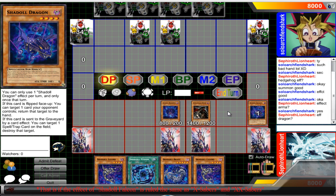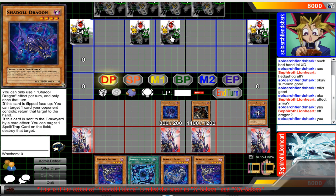You can only use one Shadal effect per turn. So if it's Dragon, you can only use his flip effect or his card-sent-to-the-graveyard effect once per turn. If it's Hedgehog, you can only use his flip effect and card-sent-to-the-graveyard effect once per turn. So keep that in mind guys — you can only use one of them once per turn.